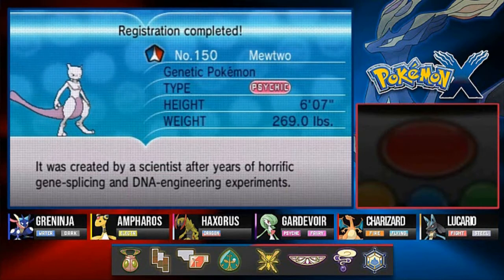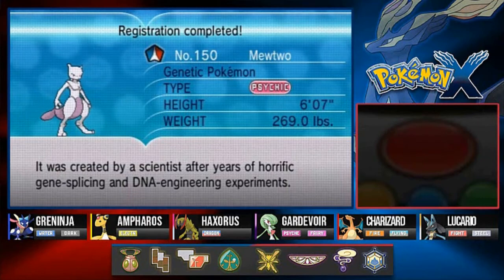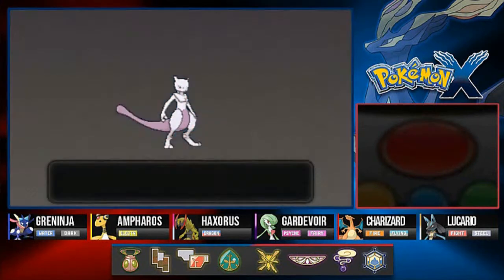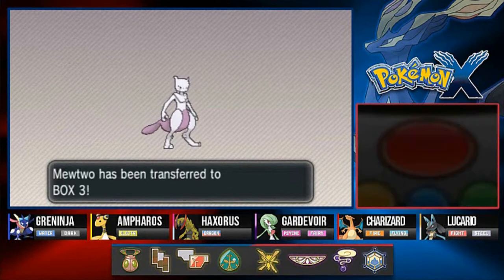It was created by a scientist after years of horrific gene splicing and DNA engineering experiments - very mean Pokemon. And no, I will not nickname this Pokemon because it's a legendary. Yes I know, in Leaf Green I nicknamed it Freeza, but that's not the case right here.